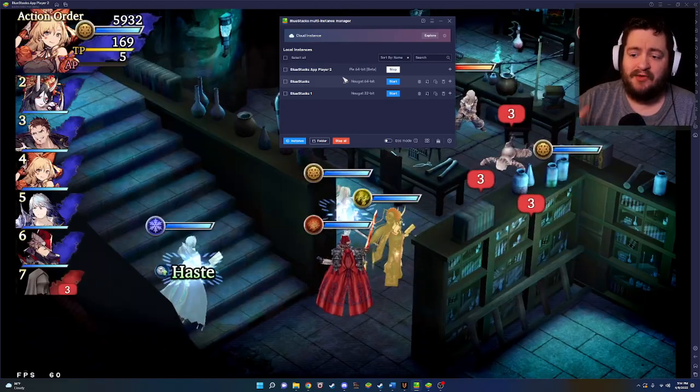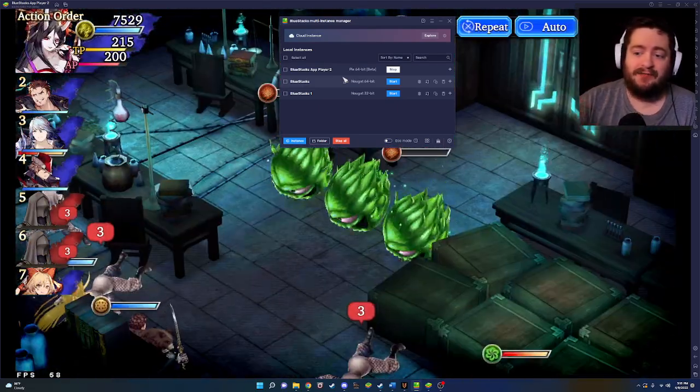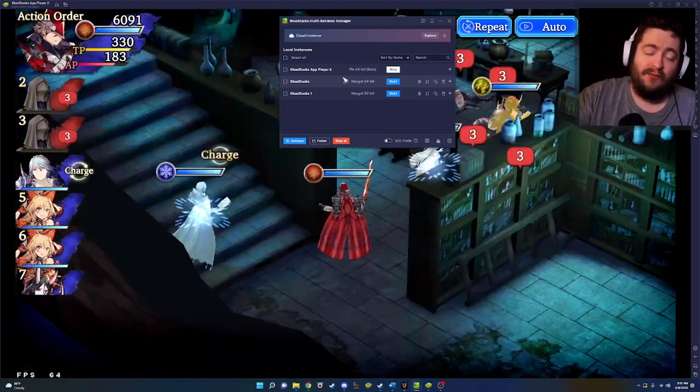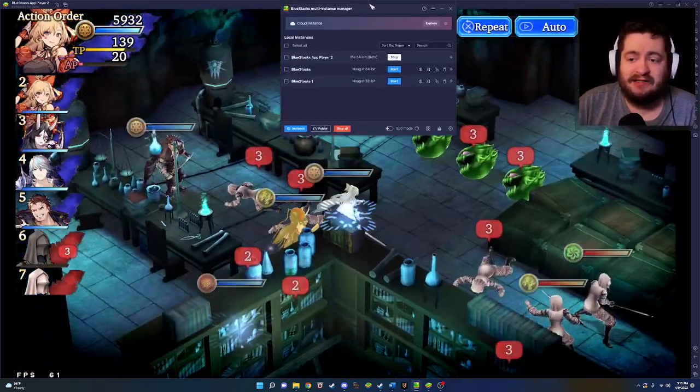As long as you have BlueStacks 5 downloaded, you can create a Pi 64-bit instance. However, you are going to be restricted on your OS and a couple of other things. You may have to disable your HyperV or something else in your Windows system in order to get it to work, and it will not work for everybody.